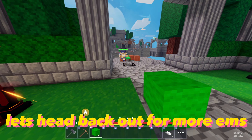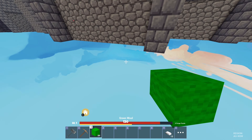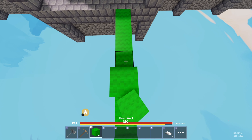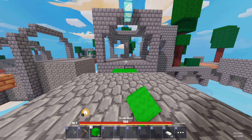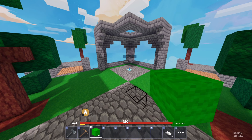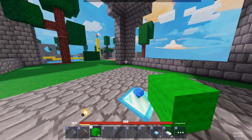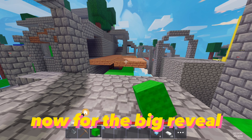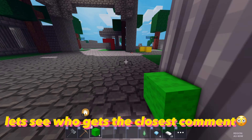Let's head back out for more EMS. We are so unstoppable. Let's try that again. We've got to stay more alert. This hammer is wild though. Let's get some dims for damage one, while the EMS can respawn, or possibly double. Now for the big reveal — guess how many EMS we're getting. Let's see who gets the closest comment.